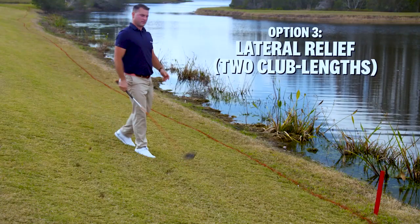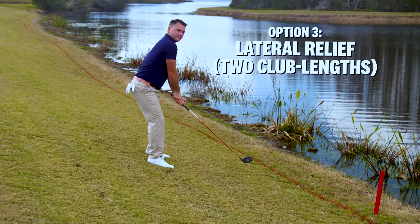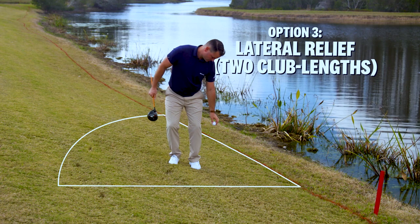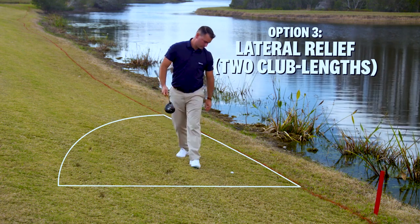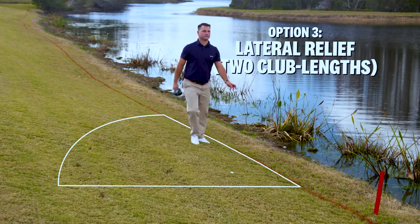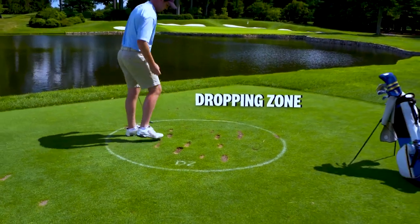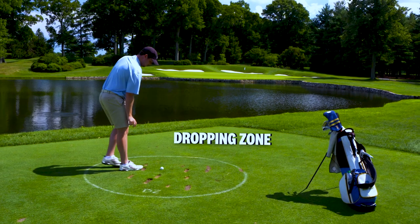You have a third relief option available only if your ball winds up in a red penalty area, which allows you to drop within two club lengths of where your ball last crossed into that penalty area, no closer to the hole. There may also be an area marked as a dropping zone that could be available as an additional option.